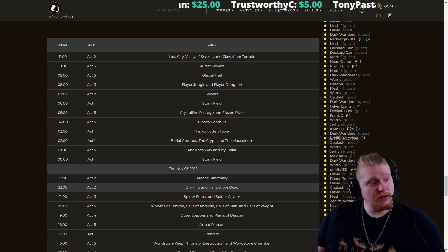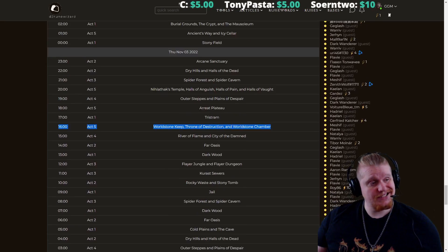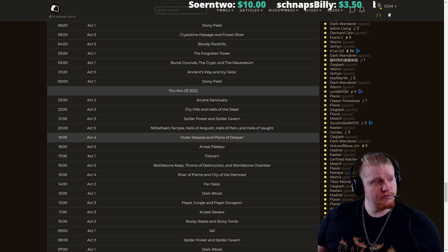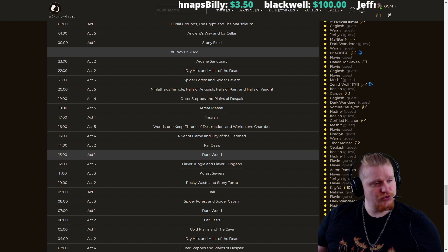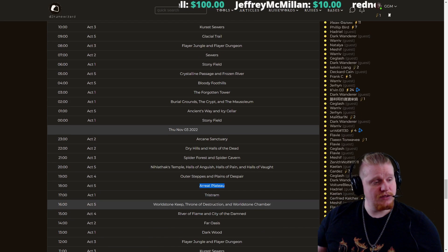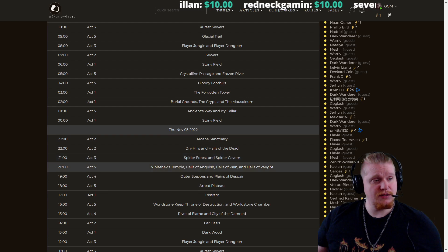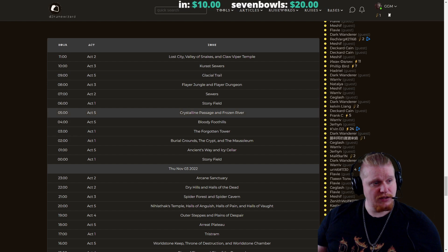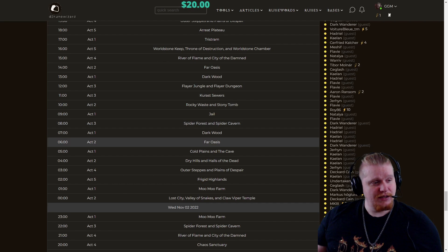Maybe you just want to load up all the previous days and see how many times it's been Worldstone, how many times it's been Chaos, etc. So you can get an idea of when the next one is coming. It looks like we had a Worldstone Keep at 1600 hours on November 3rd. It was Darkwood, then Far Oasis. I was there for that one — it was Worldstone, then it went to Tristram, then Aranoch Plateau, then Outer Steps, Nilathak's Temple, then Spider Forest — that's when I went to sleep. It went to Dry Hills, Arcane, Stony, Ancient's Way — really nothing good in between those. Not really sad I missed any of those.